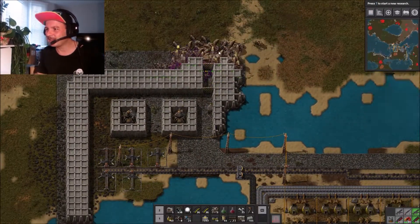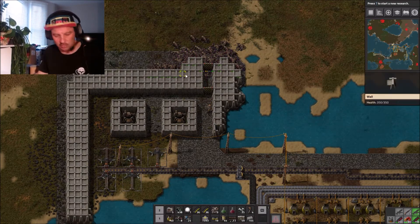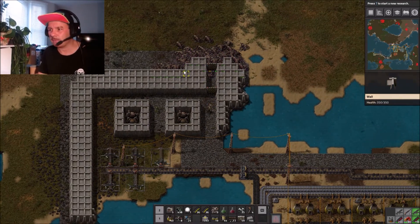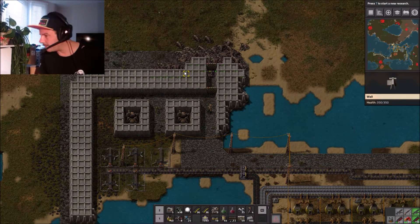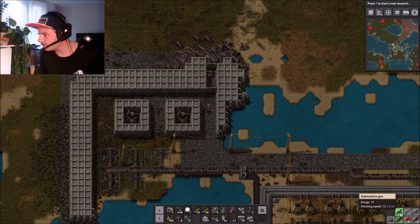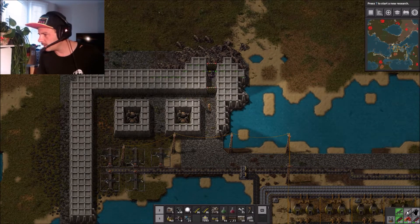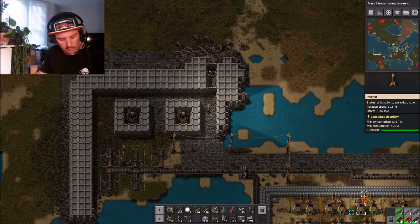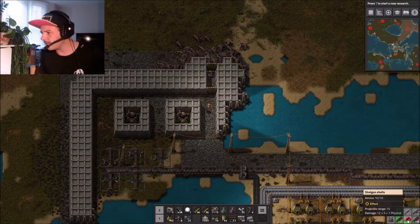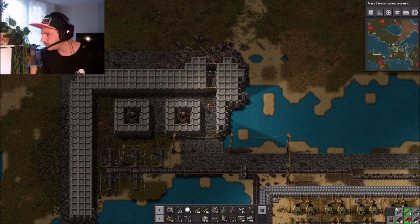I've managed to switch the weapon - since there was an update, you used to use Q for the weapon change and now you use tab. I've now got a submachine gun, a shotgun, and a submachine gun. I've produced a lot using red bullets on all of these, and I've got some gunshots there as well.